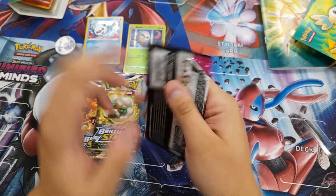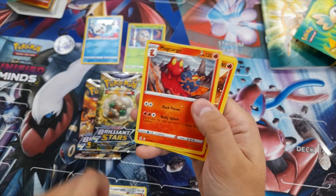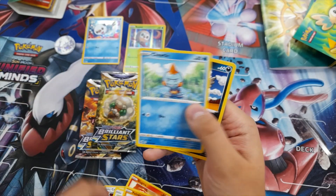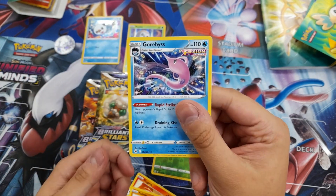And our last Fusion Strike pack: Fighting Energy, Copperajah, a Cook, Makargo, Slugma, Skitty, Phalanx, Chewtle, Vullaby, a Reverse Holo Doopida, and a Gorbis.